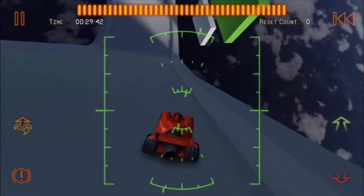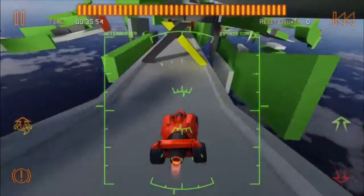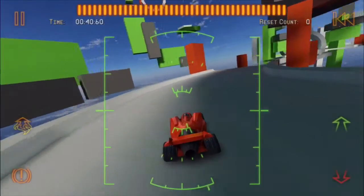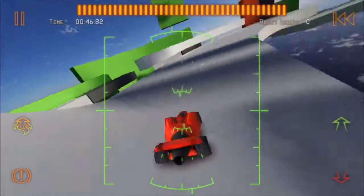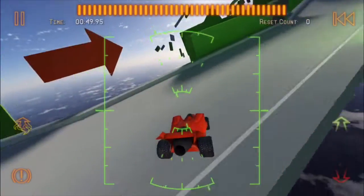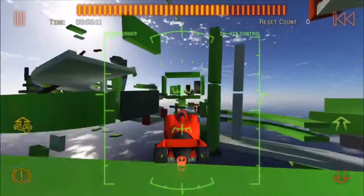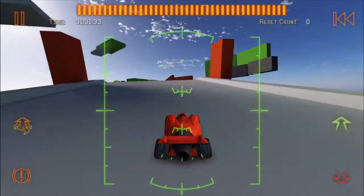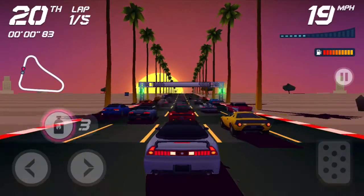Jet Car Stunts 2 is free to play, and what's really nice about it — and also the top game on this list — is that the free-to-play system is not pay-to-win. Basically you download the game and get a trial, then pay around three to five dollars to unlock the whole thing, which is why I love these two games. Jet Car Stunts 2 has amazing physics, great graphics, nice scenery, and some very challenging levels. Go ahead and download it.